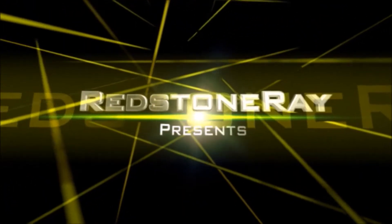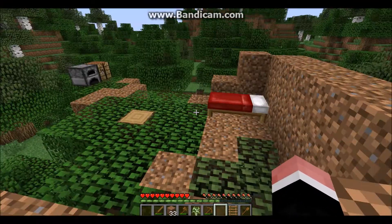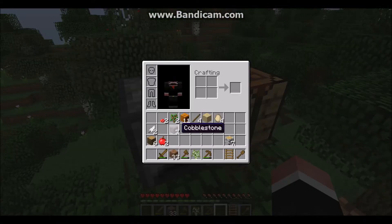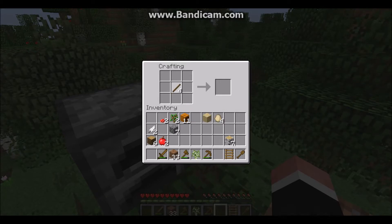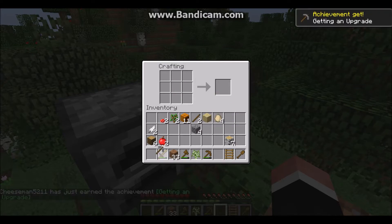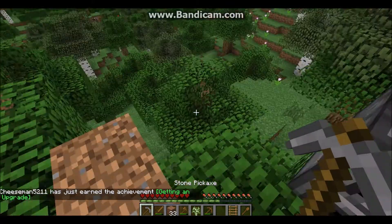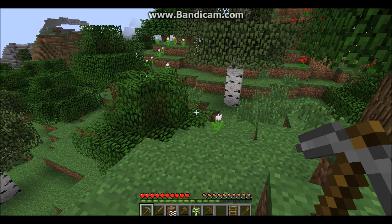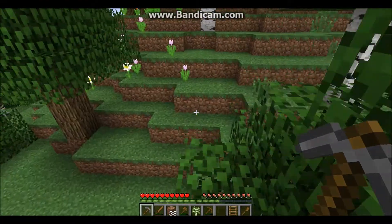Redstone Ray presents. Hey guys, this is Redstone Ray here and today I am going to show you how to find a good amount of iron in Minecraft. So we're gonna need some cobblestone, and we have some cobblestone. Now let's go find some. What you want to look for is ravines and stuff — it's always pretty easy.